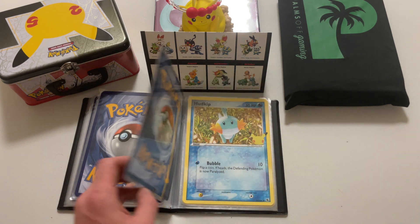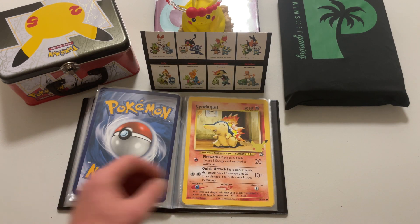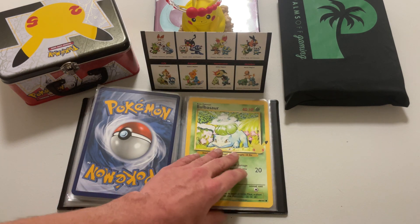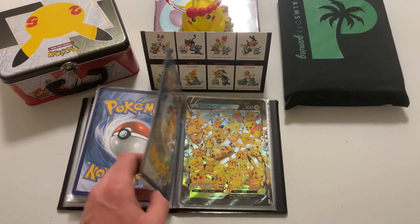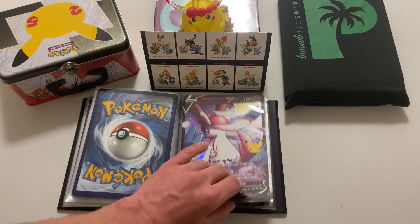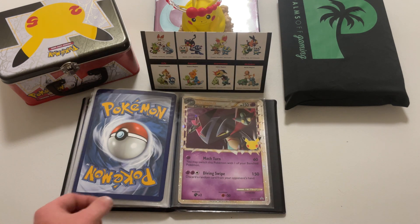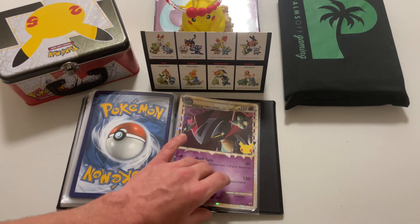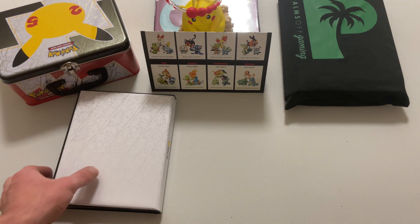What's your favorite starter, guys? We have a few cool promos we collected too at the end of the set. We've got the Pikachu V Union, Dark Sylveon, Lance's Charizard, Dragapult, and another Dragapult. That's it for the first part in this collection.